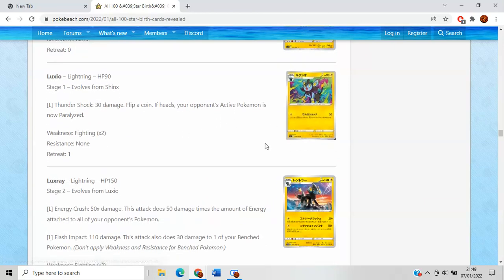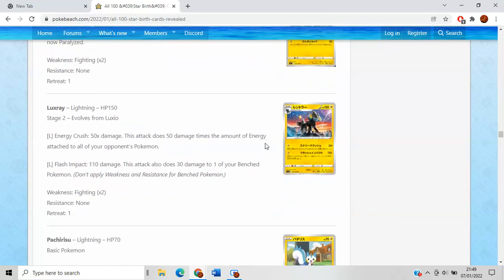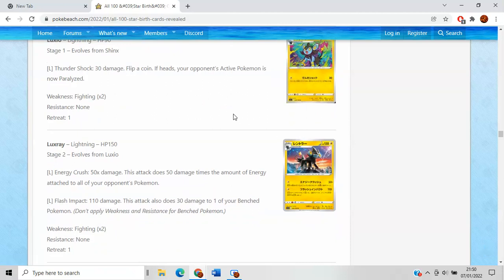Luxio is pretty bad because we have the Rebel Clash Luxio that lets you put it into play immediately from the top of your deck if you draw it on a turn. Luxray unfortunately suffers from us not really having ways of getting Stage 2 Pokemon out to play. It is worth noting there is an Orbeetle that lets you search your deck for a Stage 2 Pokemon and put them into play, so maybe you play a one-of Luxray because it covers Lightning-type weakness. For a single Aurora or basic Lightning, you can do 50 for each energy attached to all your prized Pokemon, which could be respectable damage for a single energy cost in the right matchup.